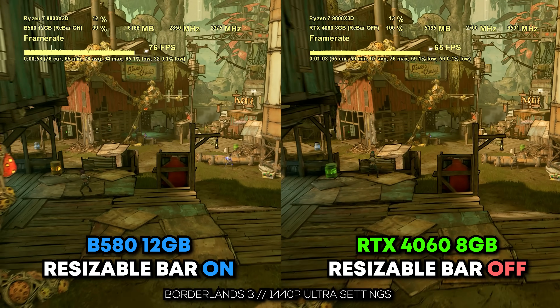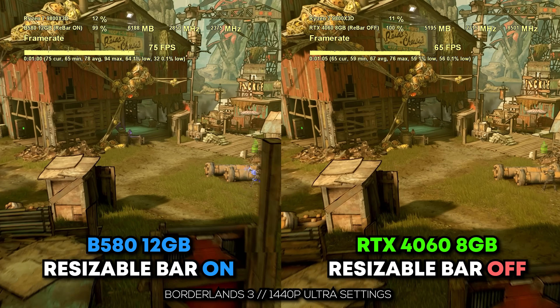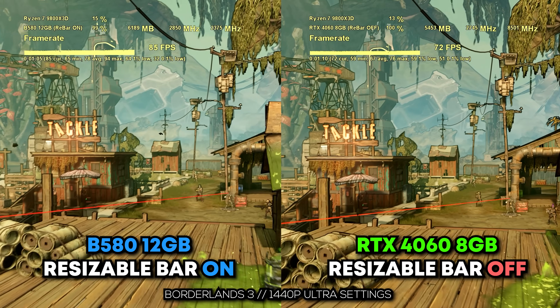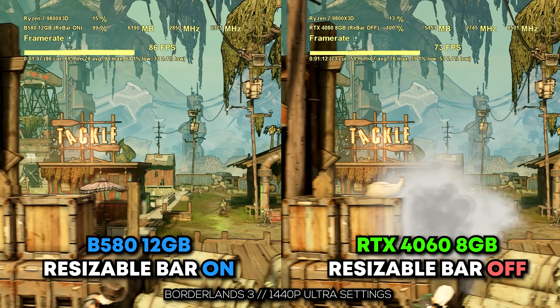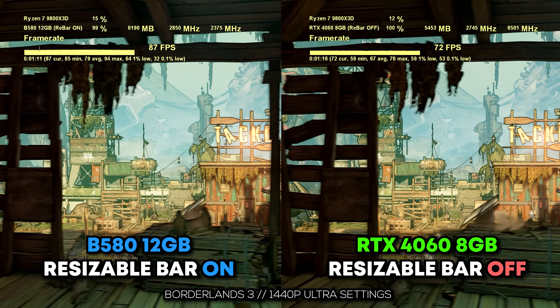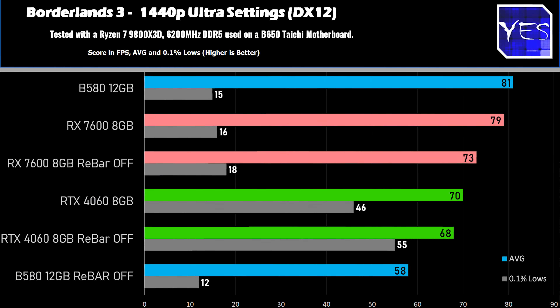Moving over to Borderlands 3 was also another disaster for the Battlemage B580 with resizable bar off. We saw 81 FPS dropping down to 58, and the 0.1% lows suffered greatly as well. The Nvidia card really didn't suffer much of a difference here, and the RX 7600 didn't suffer too much of a difference either.